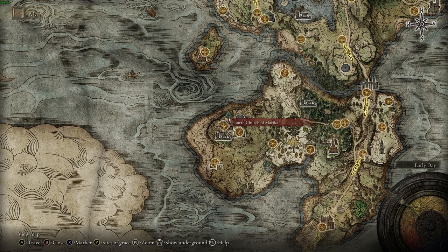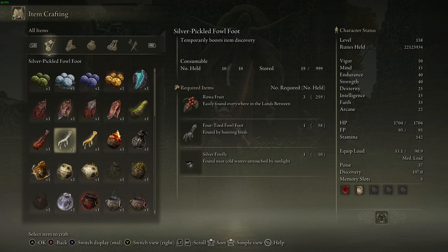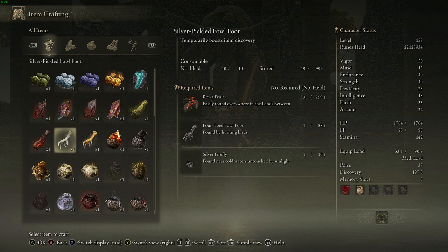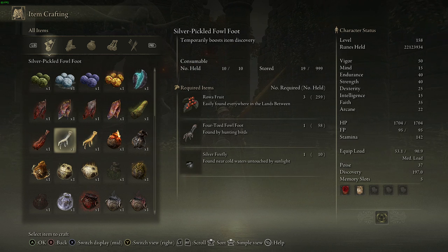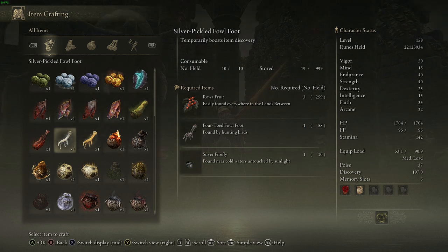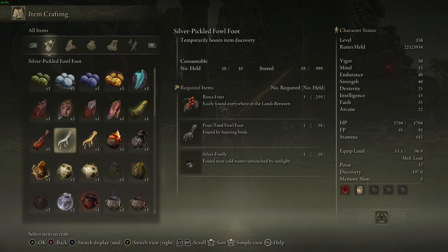First, travel to the Fourth Church of Marika — that's where we'll be starting off. As you can see in the crafting ingredients, you're going to need Rowa Fruit, which is easily obtained pretty much everywhere around the map. You'll also need Gold Fireflies for the Gold Pickle and Silver Fireflies for the Silver Pickled Fowl Foot, which we'll get into in a moment.